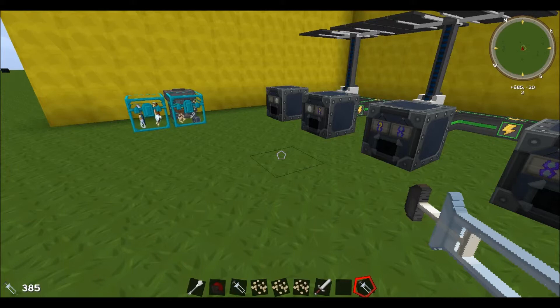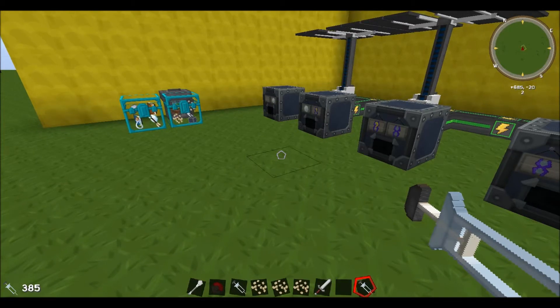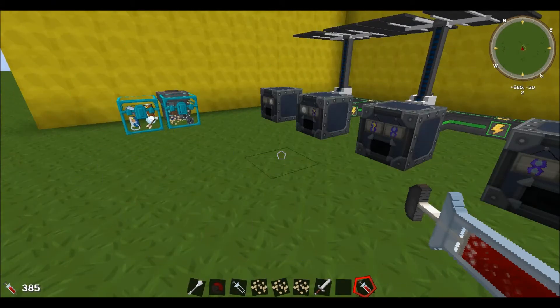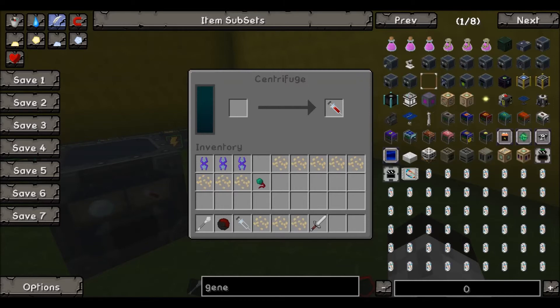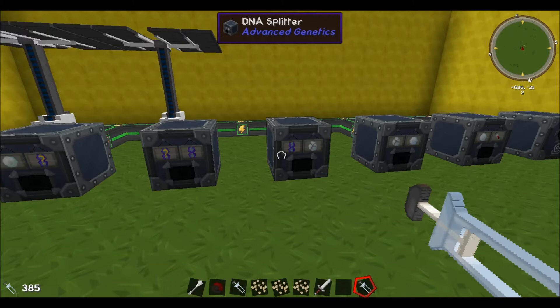One thing to keep in mind: when you die, you will lose your current ability. What I like to do is make a backup syringe so I can just reinject myself when I respawn and don't have to go back through the entire process. To do that, take the syringe and inject yourself as you would when taking your first blood sample, then put that in the Centrifuge. That gives you a backup DNA sample — when you respawn, get the syringe, reinject yourself, and you have your ability back.